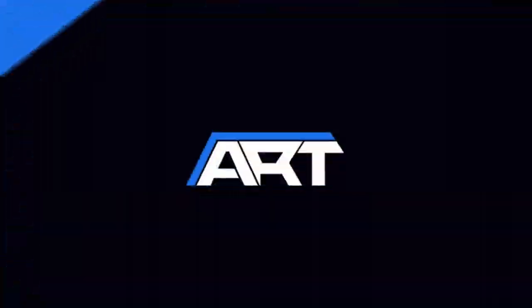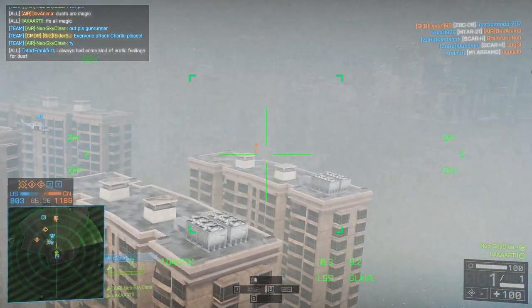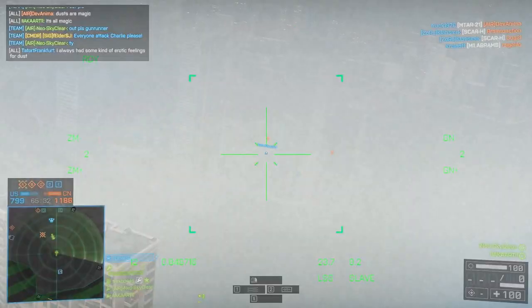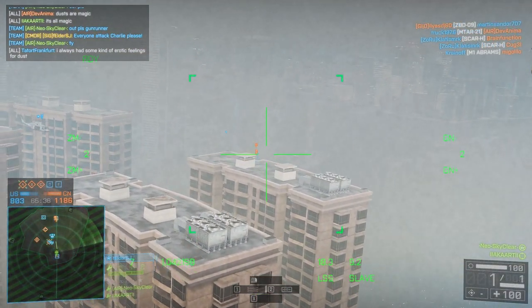Now to get onto how to actually fire this TV missile most effectively, I've put a couple of examples in the background. First off we're going to see a TV missile shot straight out of base on the US side of Shanghai — I'm aiming at a helicopter in the distance, I hit him, disable him, and we end up finishing him off as he's on low health.